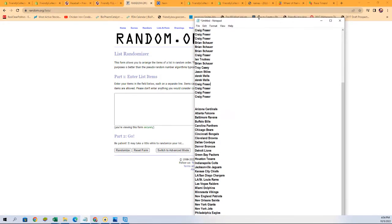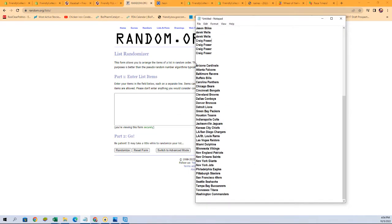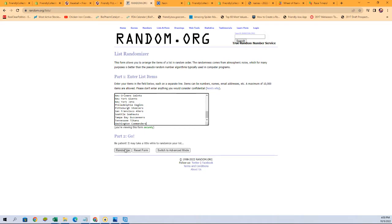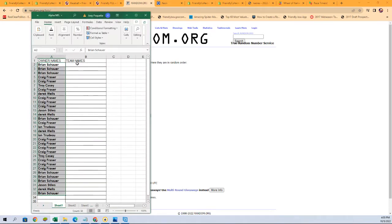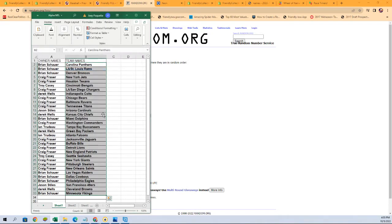All right, let's do this. We're gonna copy and paste seven times — one, two, three, four, five, six, and lucky number seven. We get the Vikings at the bottom, Carolina Panthers at the top. We're gonna copy that and paste it over on the spreadsheet — give you just a second to take a look at it, see who you have, discuss all them trades, all that good stuff.